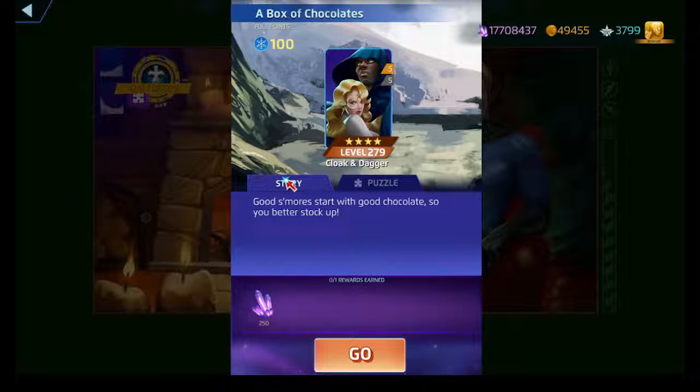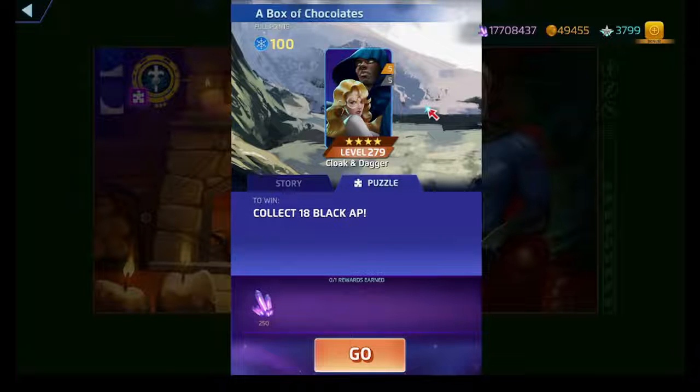Let's look at the story and talk about Cloak and Dagger, and figure out how to get 18 AP. Good s'mores start with good chocolate, so you better stock up — considering that Hershey's makes a good amount of chocolate and Nestlé is, well, an evil corporation. Anyway, we've got Poking Tiger: it's collect 18 black AP.